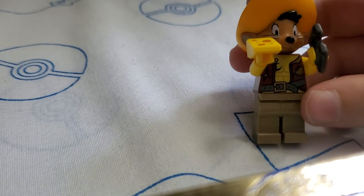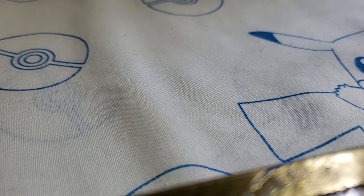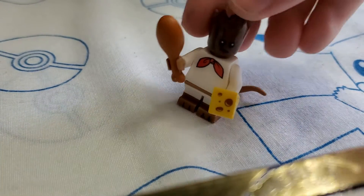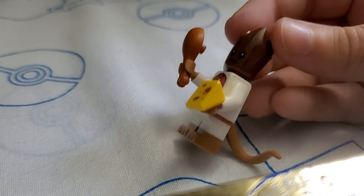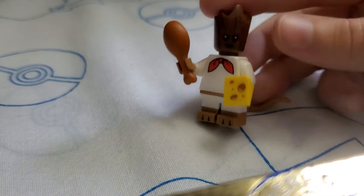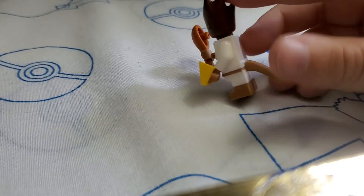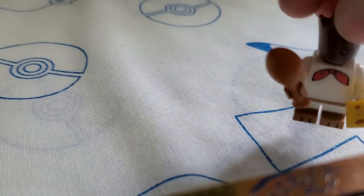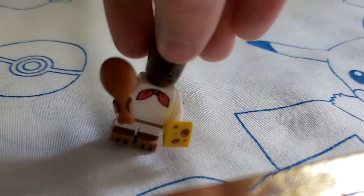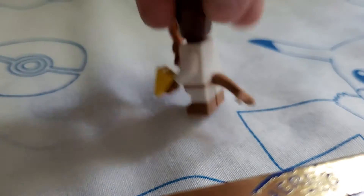Speaking of Speedy, this is the one that I used with Speedy's body. I had a group and he's a beastie — he's like the hungry group. He has like a chicken wing and cheese, and then he has Gonzalo's whole body and torso and stuff. So yeah, there's like the hungry group, I guess.